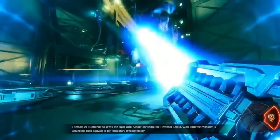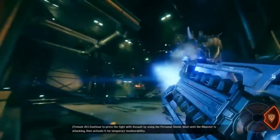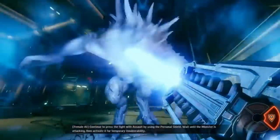Continue to press the fight with Assault by using the Personal Shield. Wait until the monster is attacking, then activate it for temporary invulnerability.